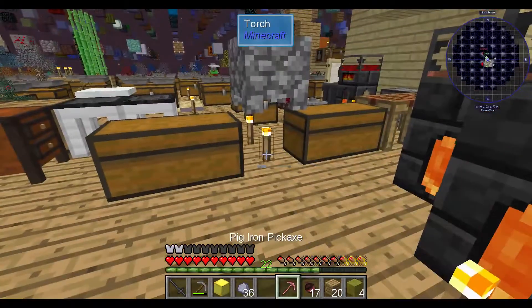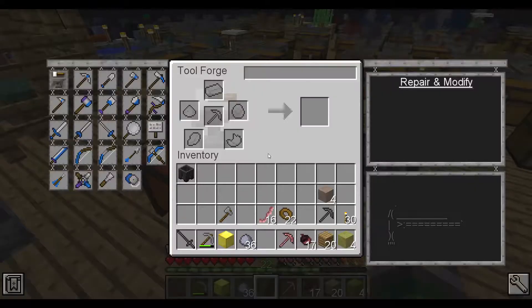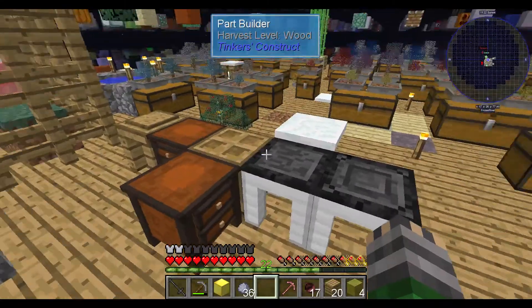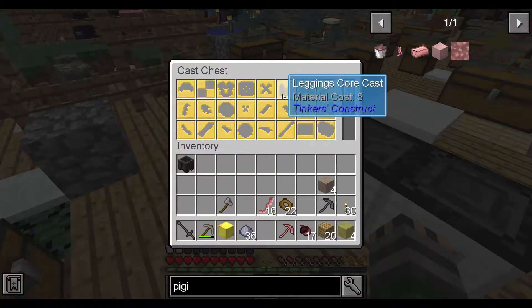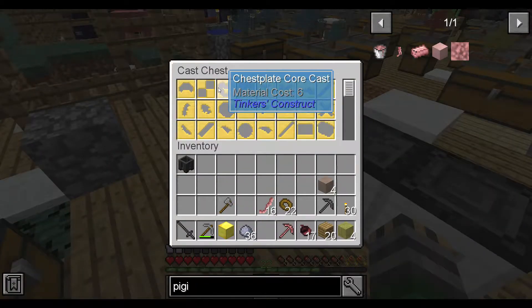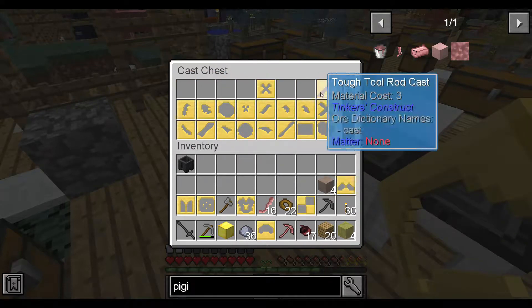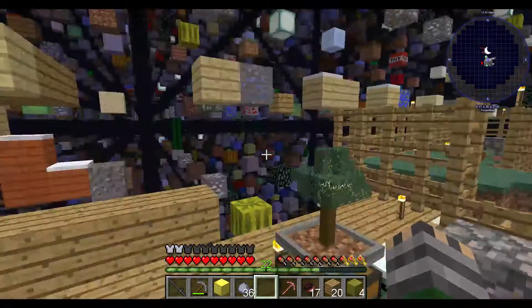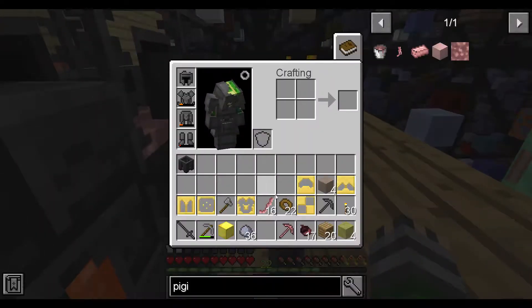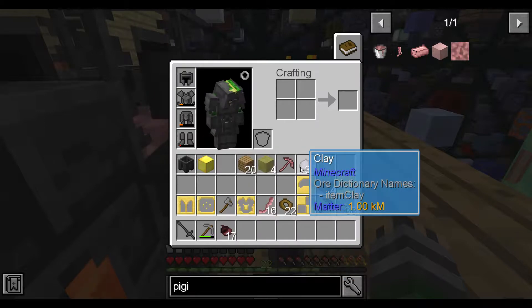So anyway, we now have a pig iron pickaxe. I'm probably going to work a little bit more on getting an upgraded suit of armor. Pig iron seems relatively easy to make, so I went through and made every single cast I could find. Let's grab what we need. I think that's it — that should be it. So now all we need to do is create a ton of pig iron, which is actually easier than it sounds, though I'm going to have to go make some more stuff.